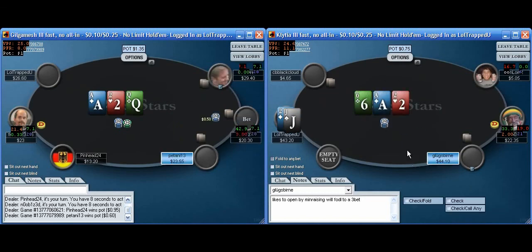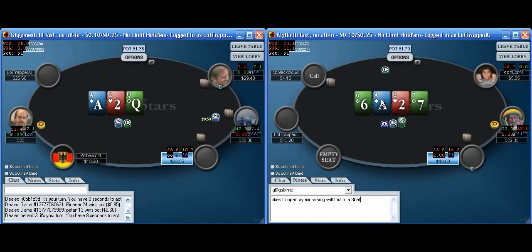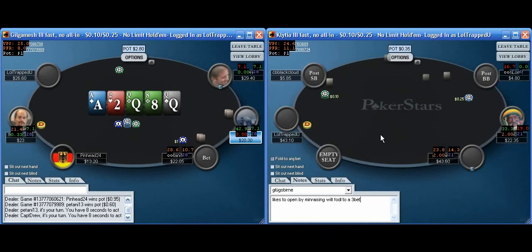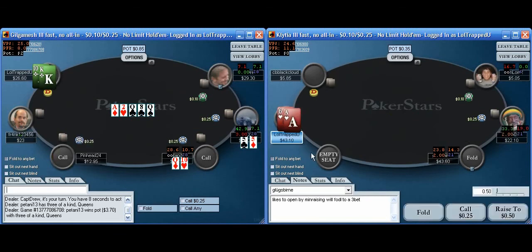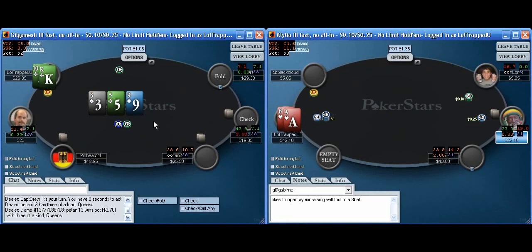I'll definitely see a free flop with jack-deuce offsuit. I flop bottom pair in a limp pot — this player leads out two-thirds of the pot, and I'm just going to let it go. It's such a dry board — I don't see any hands he's betting that I want to continue against. The worst possible hand he's betting there is a six. If he check-raises all in, he might have just been leading air, but also might have been leading a six. After getting called, he's content to check forward. I'm just going to let the queen-deuce suited go. I don't like getting shoved on. Over here the table on the right is not much going on, but we still want to pay attention to everyone's play.